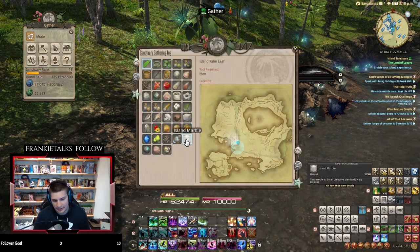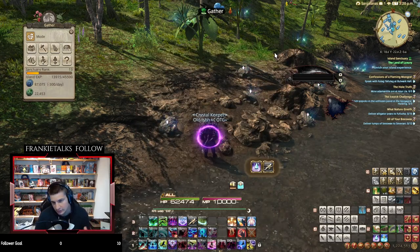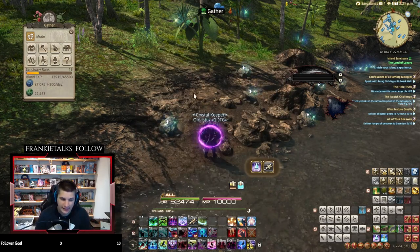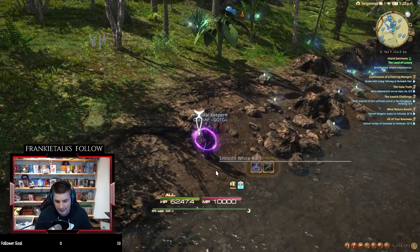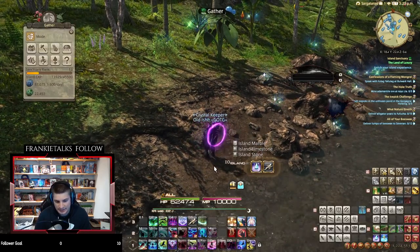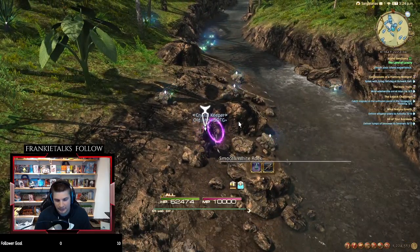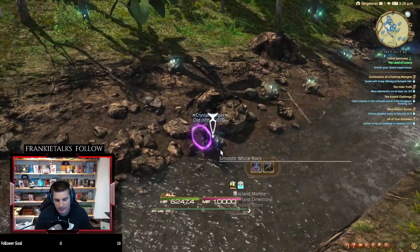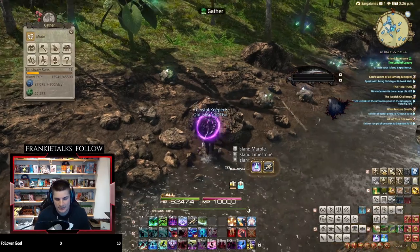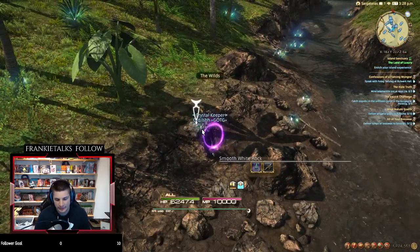The island marble is actually not in the cave at all — it is on these smooth white rocks here. This is where you get the island marbles, so if you need to farm them, it's along the riverside, pretty much anywhere you can find limestone. It's the same node as limestone, so if you can find those nodes, you'll find the marble there.